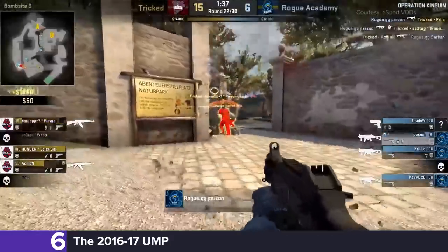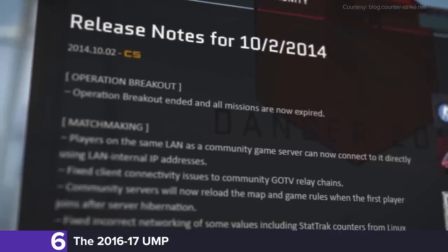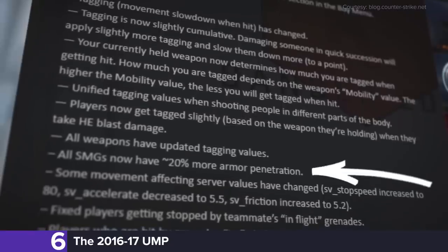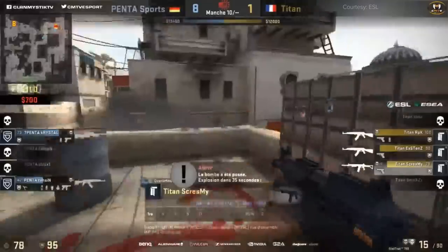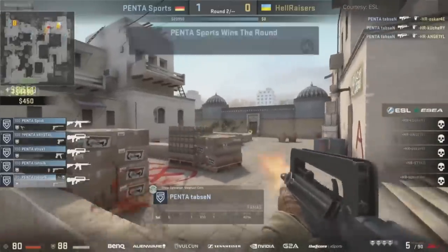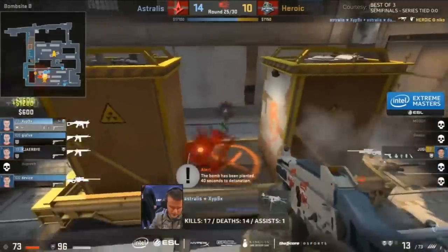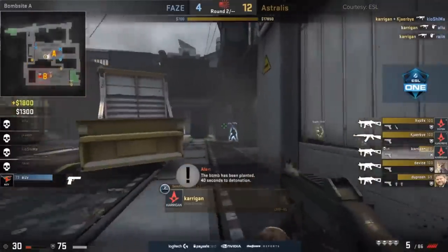On its way to the 6th spot on our list is the 2017 UMP. In October of 2014, Valve rolled out an SMG update which allowed for 20% more armor penetration across the board. At first, this went relatively unnoticed with teams opting for the tried and true Bizon or FAMAS. But once teams started to catch on, it became the force-buy dream, and the bane of any full-buy.